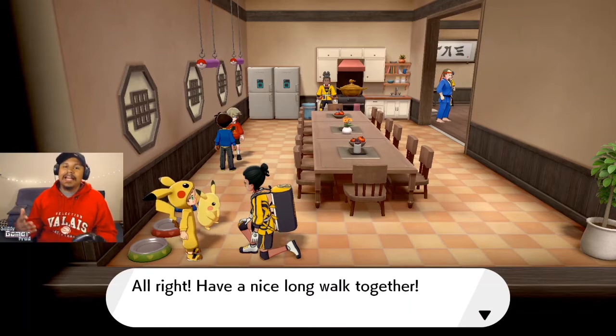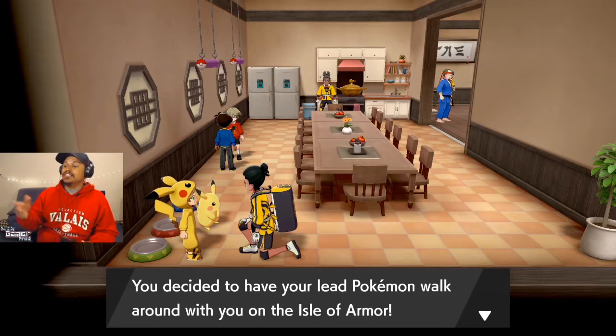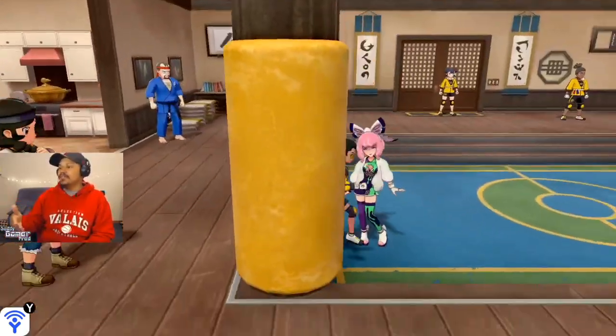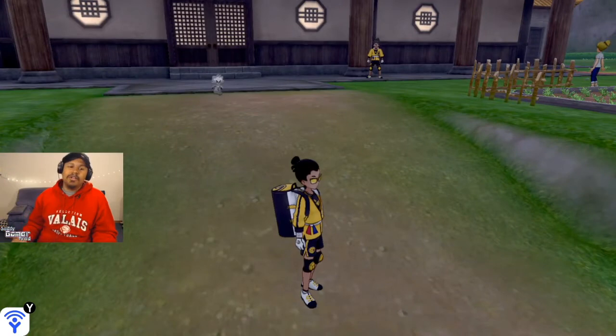If you want to bring your Pokémon back out after deciding to keep it in its ball, you can just talk to the NPC again and say yes. It says 'You have decided to have your lead Pokémon walk around with you on the Isle of Armor.' They specifically say 'the Isle of Armor,' so it's very clear you cannot do this everywhere in Pokémon Sword and Shield.